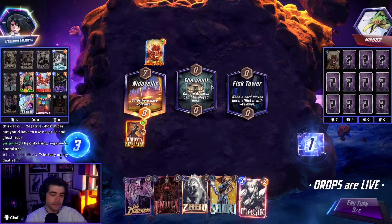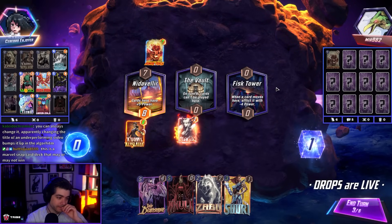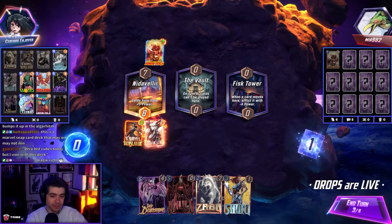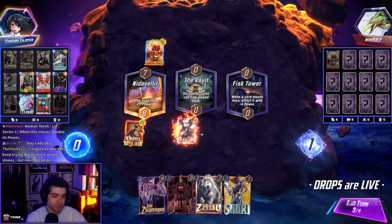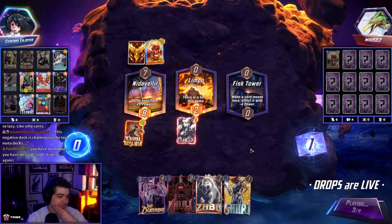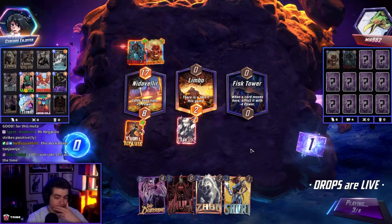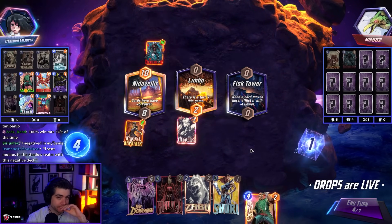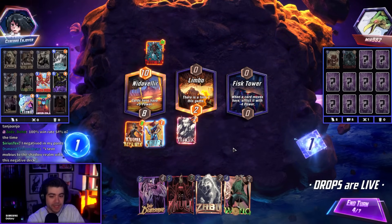I guess this isn't good for Wong, but we're not going to be Wonging. That's good. I like that one. I don't like this. Wait — I'm okay with Vault, maybe. Do I get rid of Magic? No, because I win left with Iron Man, right? So we just do this mid. This deck may or may not brighten your day. This is a little scary. Shuri left into Deathstrike. All we need is Zola and then we get a huge nut.